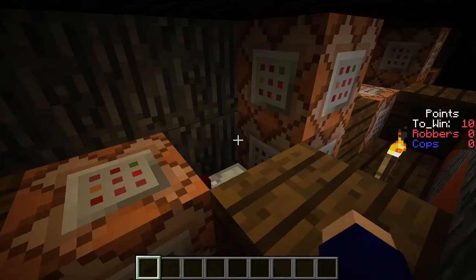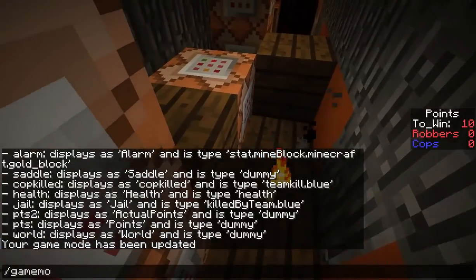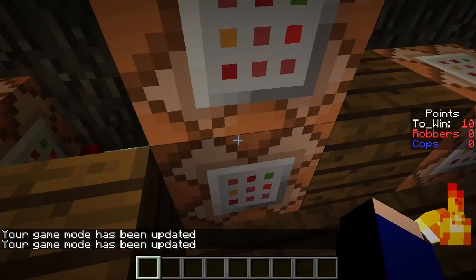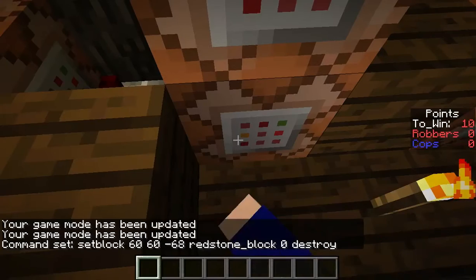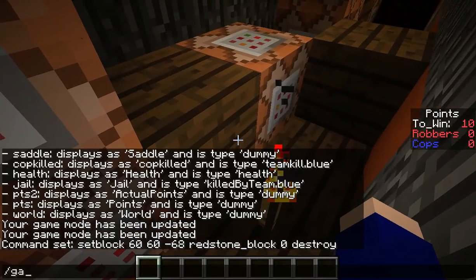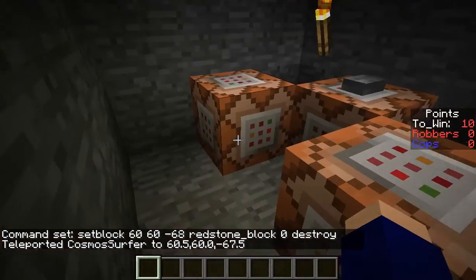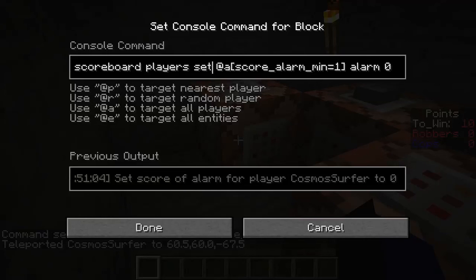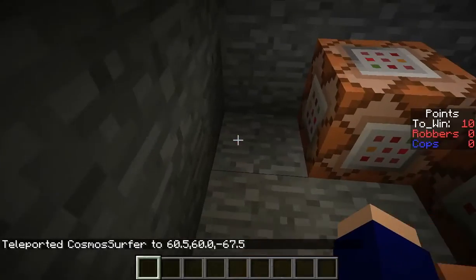So if you do, then it does these two command blocks. It sets a redstone block in a certain place, which I will teleport to momentarily, and then resets this comparator. That certain place is right here, and what that does is it sets everyone whose alarm score is 1 to 0. It says the robbers have stolen a block of gold, and it plays a sound.